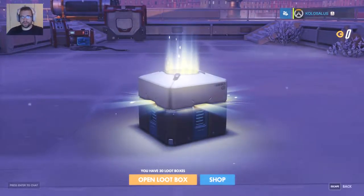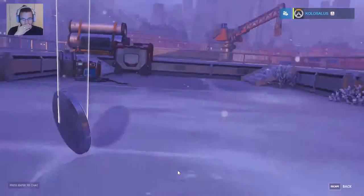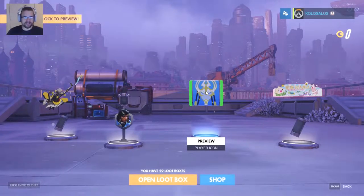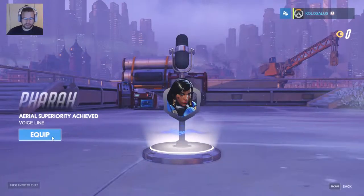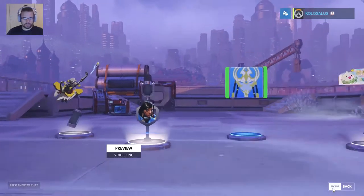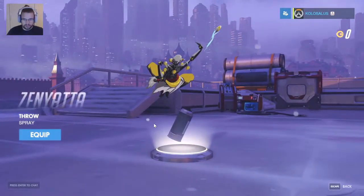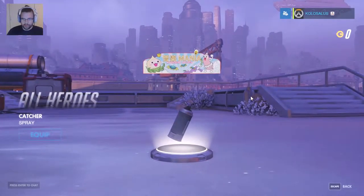We're going to jump into it without further ado, so let's go. Box number 3 — one rare. We're going to get an Artanis portrait. Preview line. We got Zanyara, and we've got a spray — Mania Mothership Kaja. Cool.